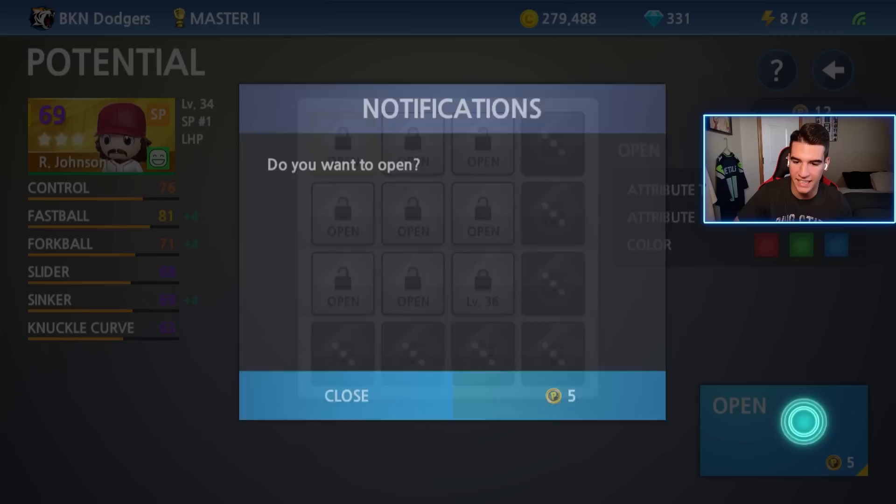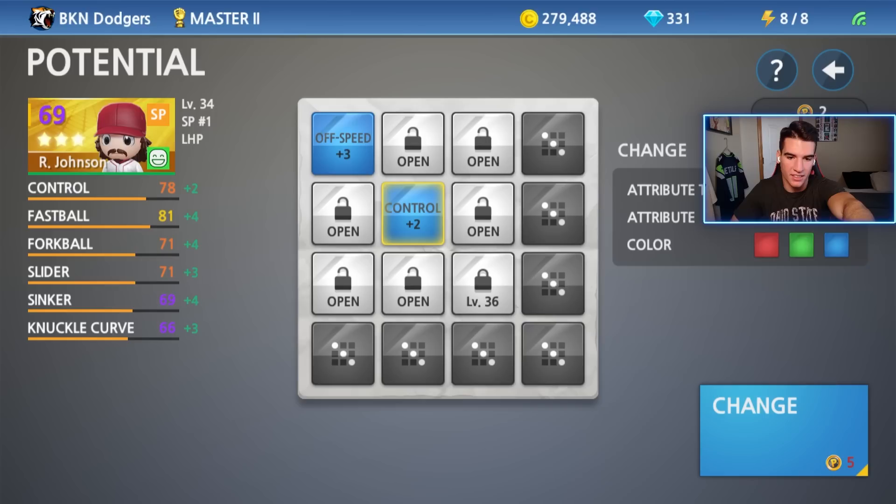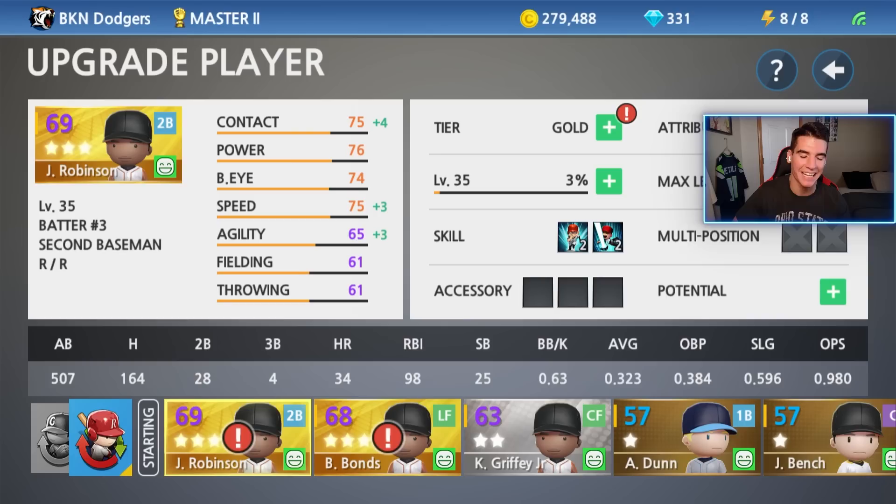Last but not least, we're going to work on Randy Johnson. I'm going to start with this spot. All speed plus three. And now let's go to the one in the middle - let's go diagonal, make a difference from Bonds and Jackie Robinson. We got control plus two. So we have both blue. If I get to level 36 and unlock that one and it's blue, I'll get the color bonus for that as well. I don't know what the exact bonus is, but that's the potential system. I wanted to show that off to you guys because I haven't touched it since the update came out.